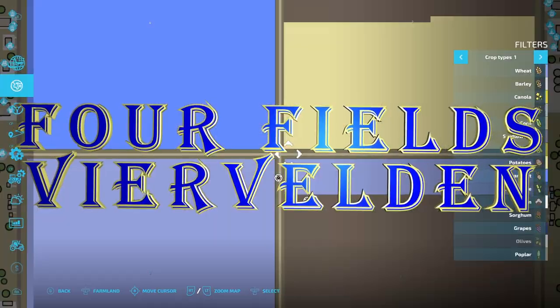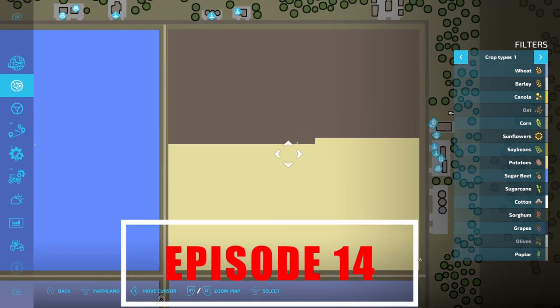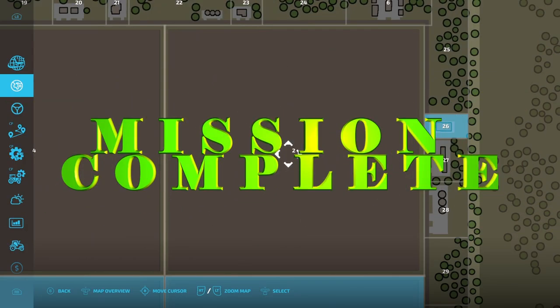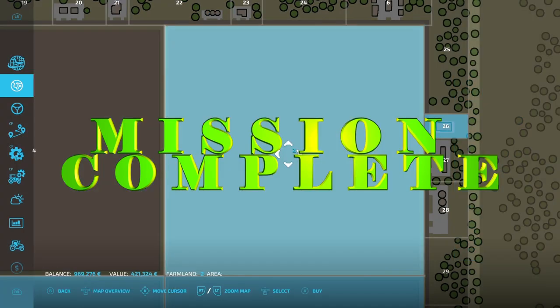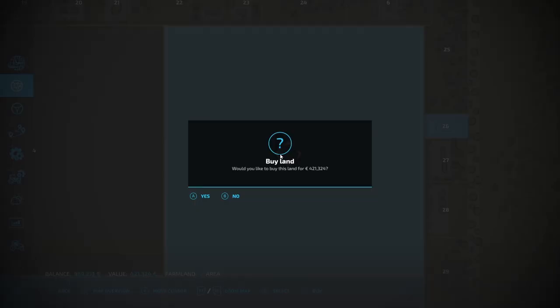Hello and welcome to Feed Felden. This is episode 14. The first thing we're going to do this afternoon is we're going to buy field two. This is the third field that we're buying out of the four that we wanted to buy.